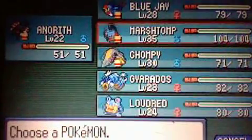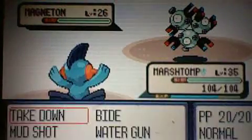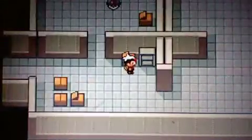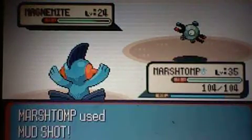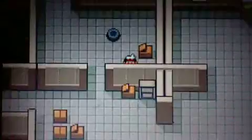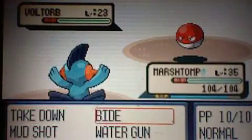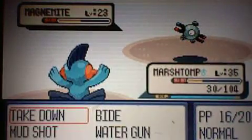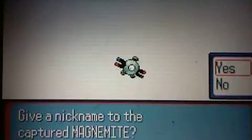This bit's annoyingly long, but we've got Marshtomp up here. I think we could do with an electric type Pokemon anyway, because our next gym is a flying type gym, which means it's weak to electric types.